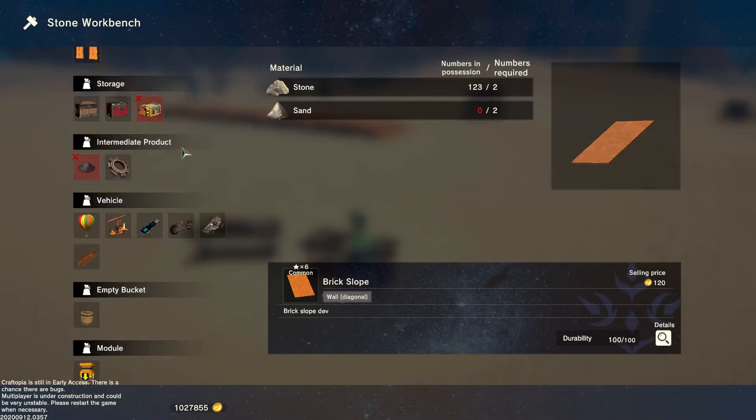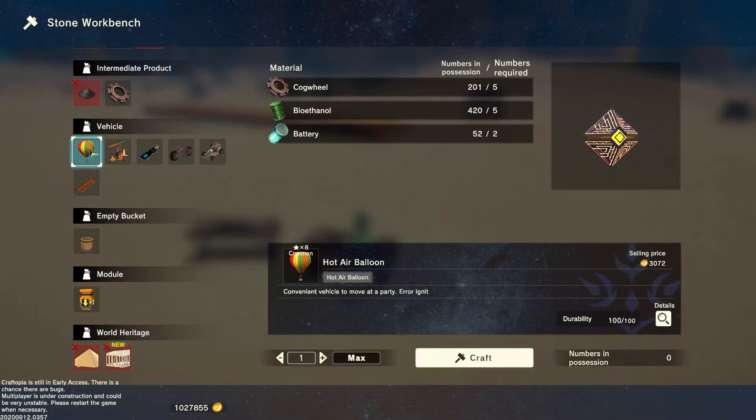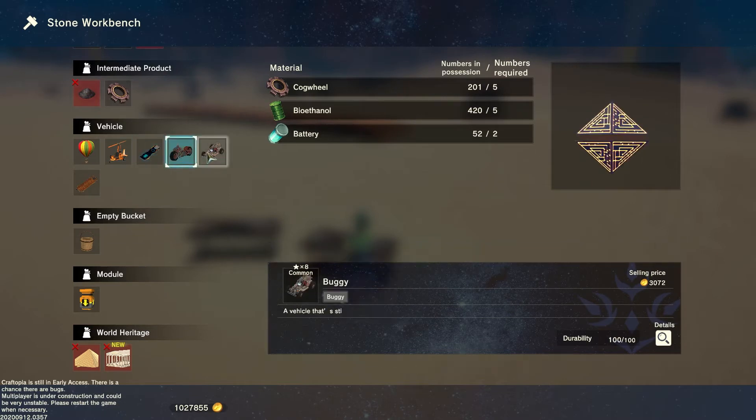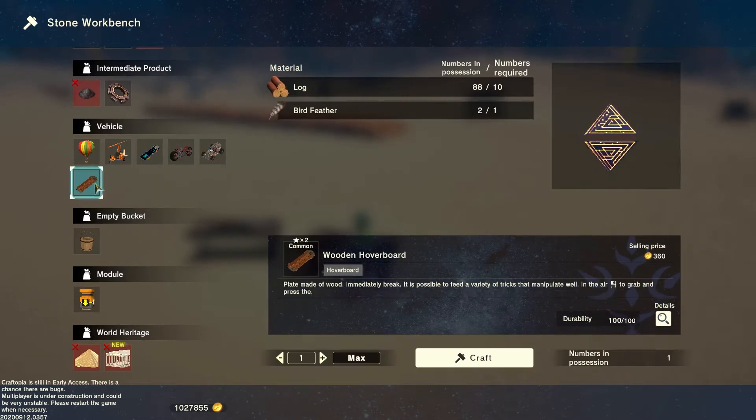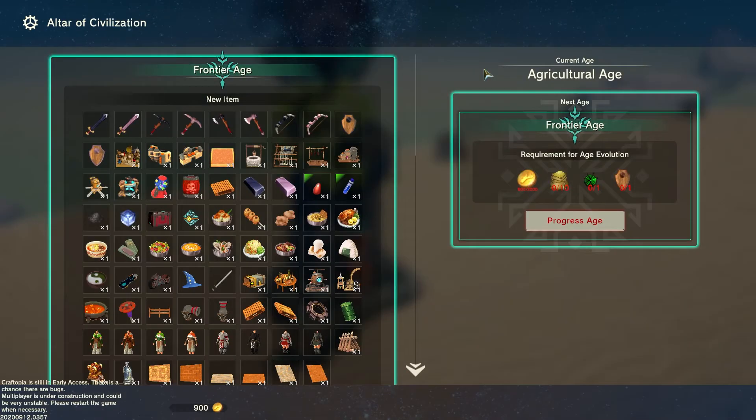Okay, getting back into it. All of the vehicles in this game have the same exact crafting recipe, other than the basic wooden hoverboard. So there are really no disadvantages or advantages to be had here, and I will be going over the vehicles in the order you unlock them.